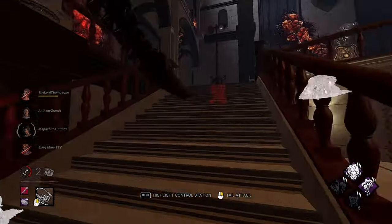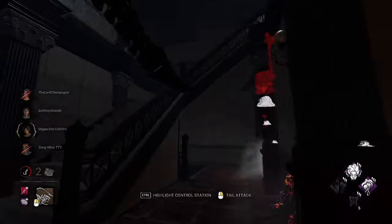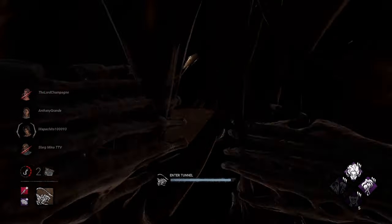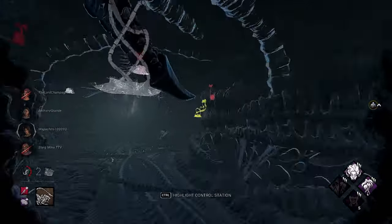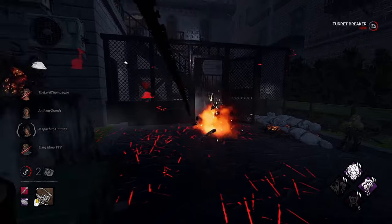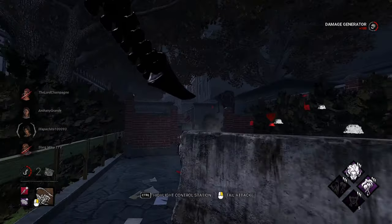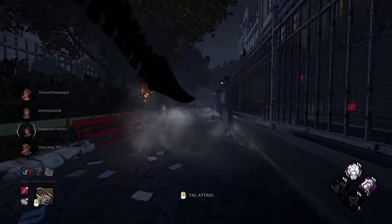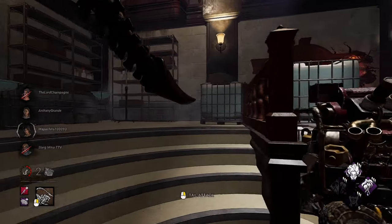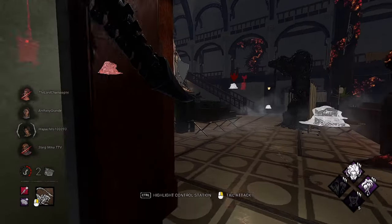I don't know why they're healing up — that seems like a waste of time. They're probably across the map. I don't understand why they would heal up especially if they saw we got five stacks — this is usually when Devour Hope breaks, when you have five stacks, they're terrified. That is a good totem spot though. Break this and kick this, then I'm going to rotate around to see if any of them are coming through the main.